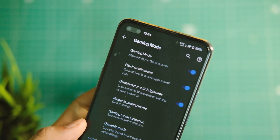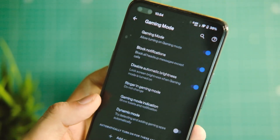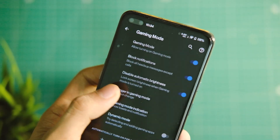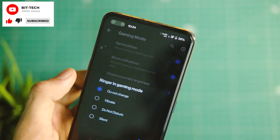There's also a dedicated gaming mode with this ROM — something that was missing with other custom ROMs. You can disable unnecessary notifications and automatic brightness during gaming, so it's a great add-on.